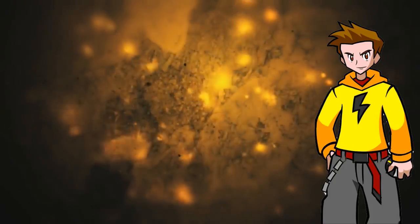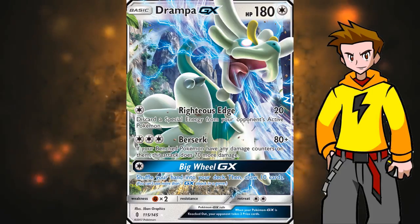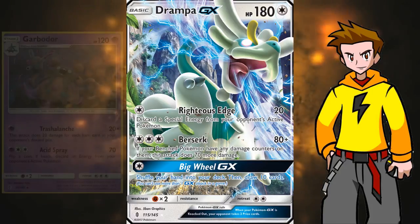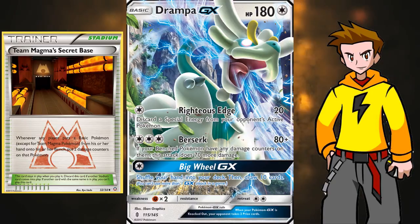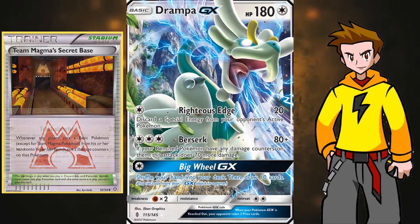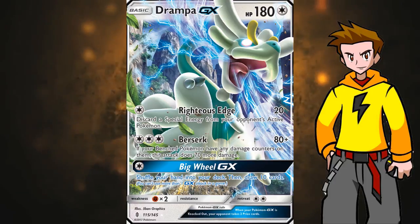Drompa GX is our main attacker. It's one of those GX Pokemon that already saw a lot of tournament success and is often paired with Garbodor as a quick powerful attacker in combination with Team Magma's Secret Base. Today we scrapped the Garbodor line and add in Zoroark instead. Drompa GX has 180 HP, which is an awesome amount for a basic GX Pokemon, and will only go down easily to things that can one-shot it or if they are a fighting type, because that's its main weakness.